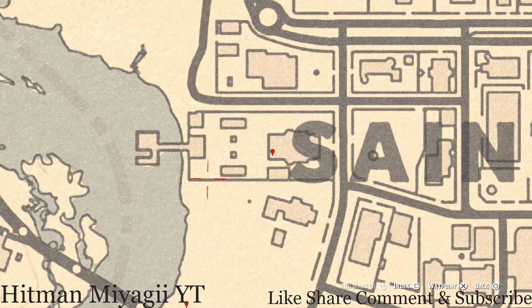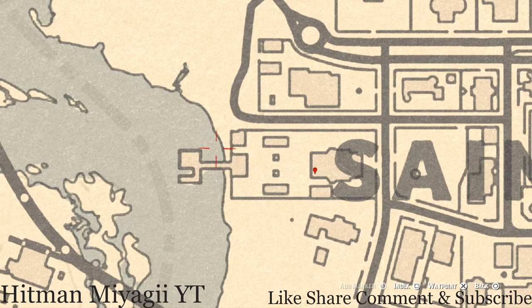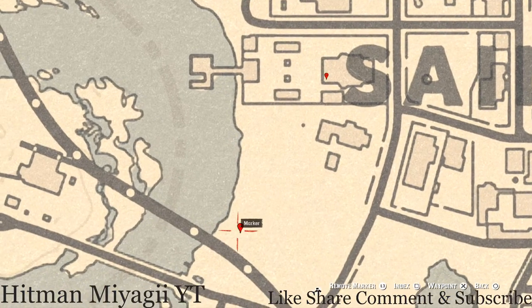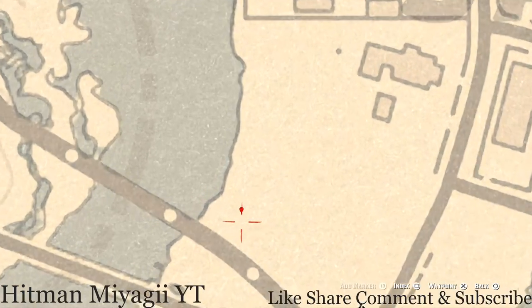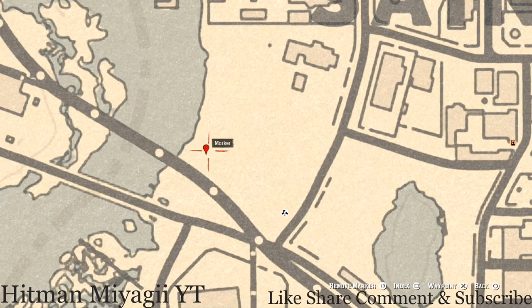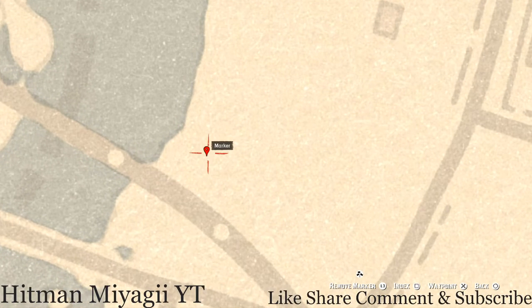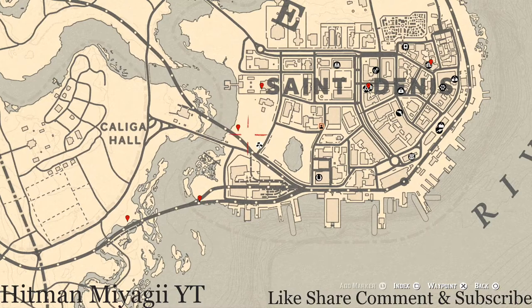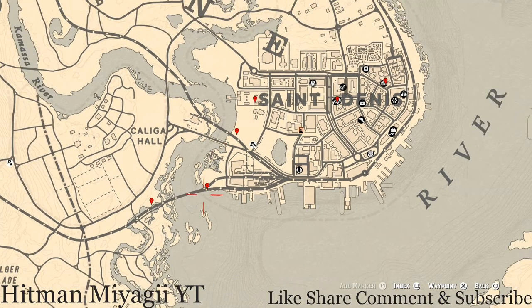To exit, just climb over the wall or go through the little gate towards the dock and go along the little shoreline to the next marker. This is a landfill area — pull out your metal detector in a pile of trash right at this location and you guys will get a random luxury. I cannot tell you what it is because it is randomized.